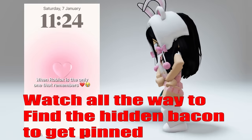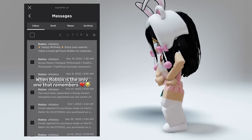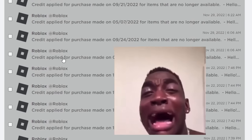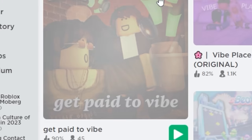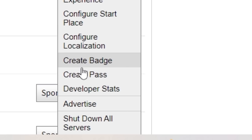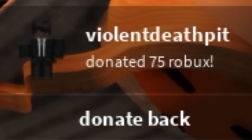You can donate to other people on the stage, or you can get free Robux from other people if you're on the stage. So my birthday was in December — search this up instead to get your free Robux. You can vibe with your friends and sell your items to get free Robux. These are your items that you are selling. Make sure you make a game pass in your game before playing this game to get your free Robux. Eventually someone will give you free Robux, and you can also donate back to them.